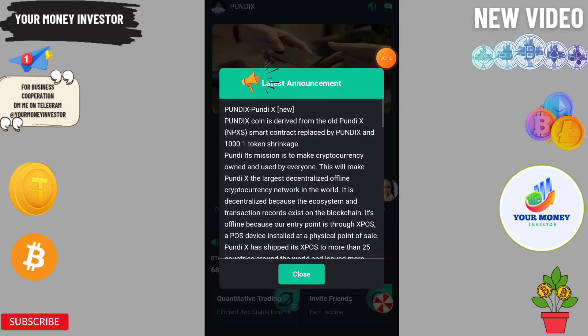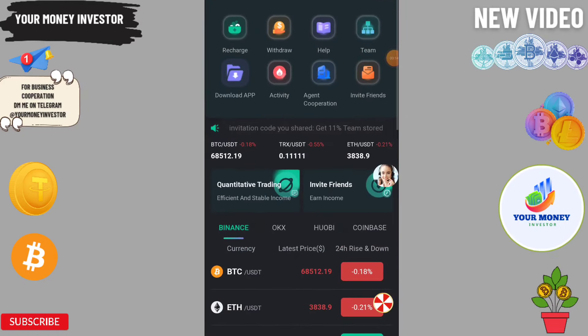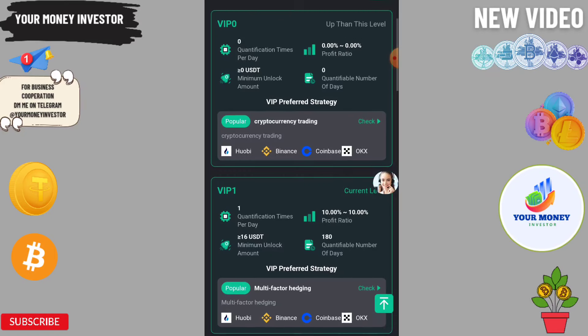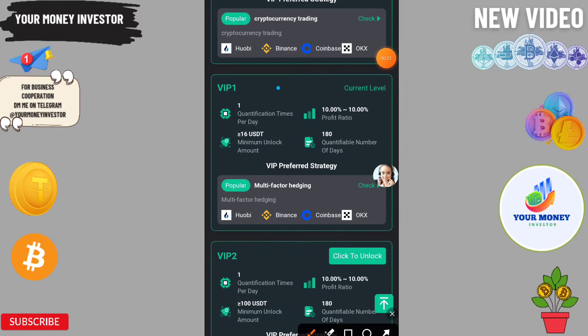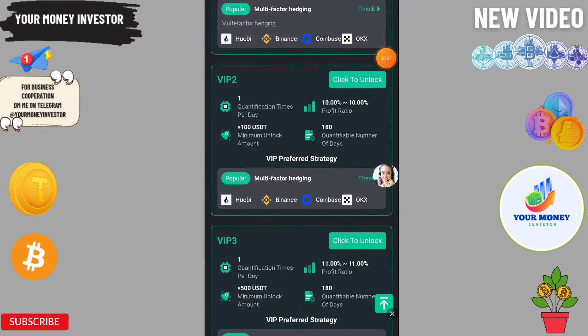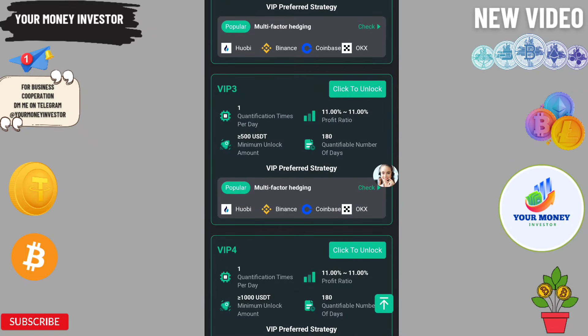Let me talk about the investment plans. If you deposit only 15 USDT, you will get 5.3. If you deposit 75, you will get 21. If you deposit 175, you will get 51. If you deposit 375, you will get 113, and 775 will get you 243.